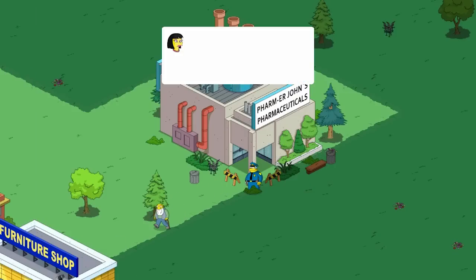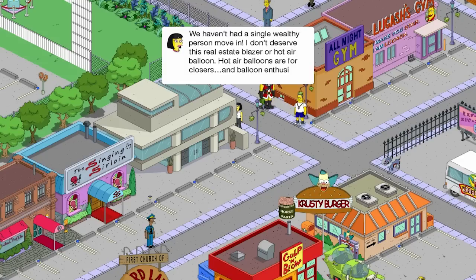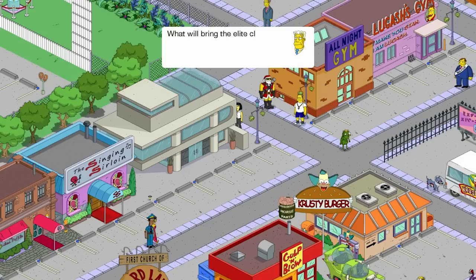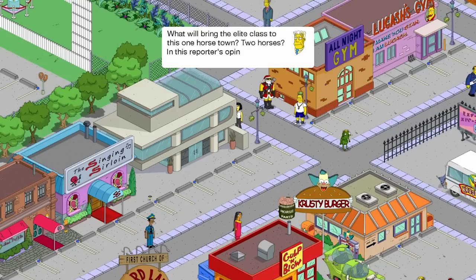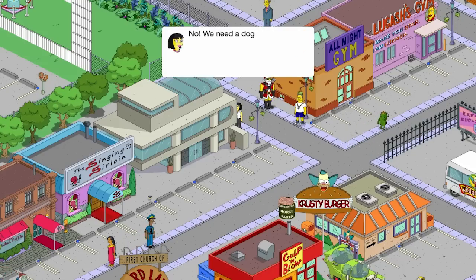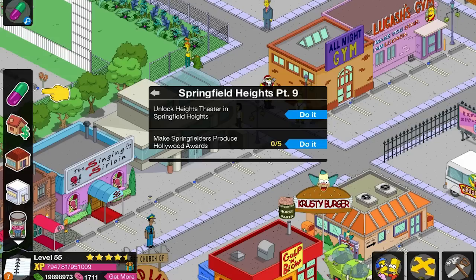Cookie Kwan says: 'We haven't had a single wealthy person move in. I don't deserve this real estate blazer or hot air balloon — hot air balloons are for closers and balloon enthusiasts.' Then Kent Brockman: 'Reporting on the public outcry for the rich and famous — what will bring the elite class to this one-horse town? We need a dog and pony show, but instead of dogs and ponies, we have celebrities and celebrity ponies. Nothing attracts rich people more than red carpet events.' So now we have to go to the final building: the Heights Theater.